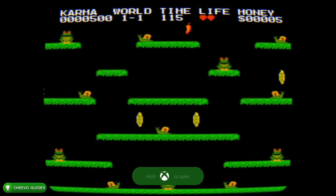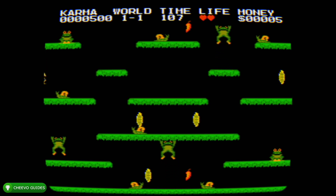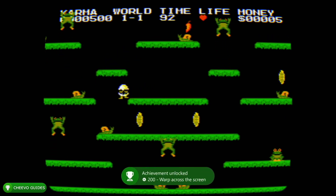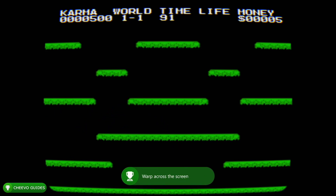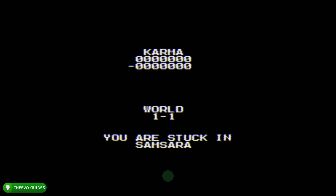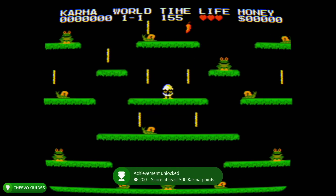Go ahead and start up the first level. You're going to unlock an achievement after getting your first coin. You'll unlock another achievement after getting 500 karma points — you'll get that naturally, especially if you have easy mode activated. After that, go all the way to the left or all the way to the right to warp across the screen, which will trigger another achievement.